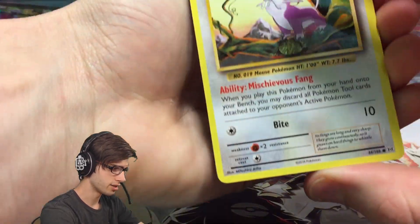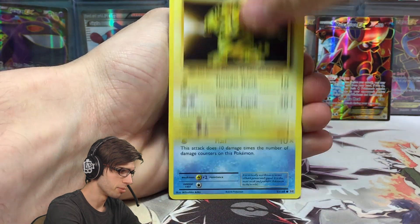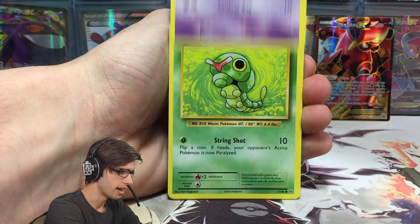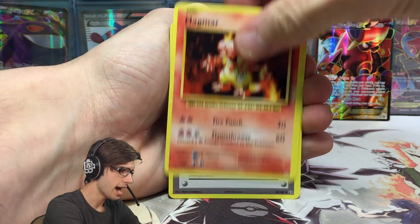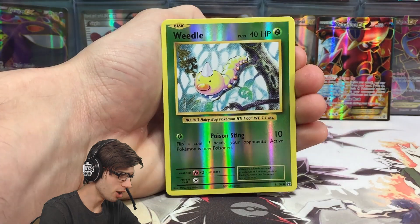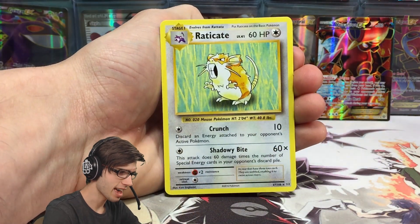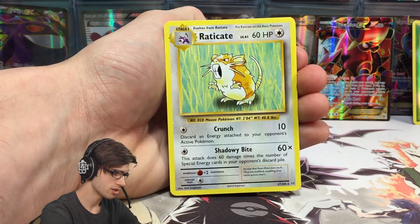Cracking into Evolutions. We have a Rattata, Electabuzz, Magikarp, Drowzee, Caterpie, Energy Retrieval, a Magmar — my dog is barking in the background — a Weedle, Reverse Holo Common, and just a Raticate. Regular Rare to kick things off. Pretty chill way to start — 60 HP with Crunch and Shadowy Bite.